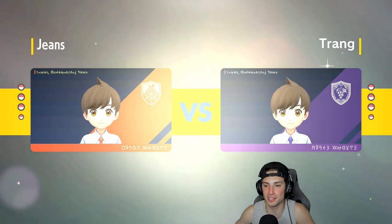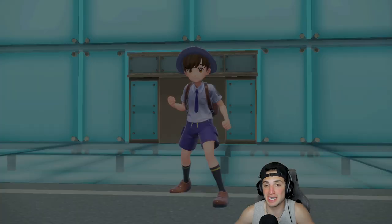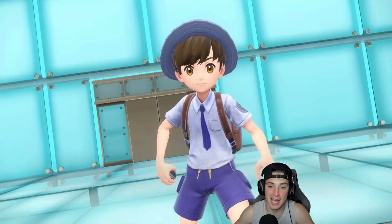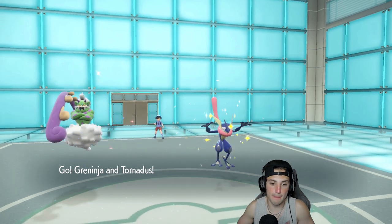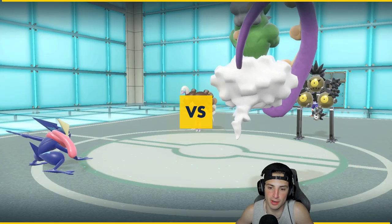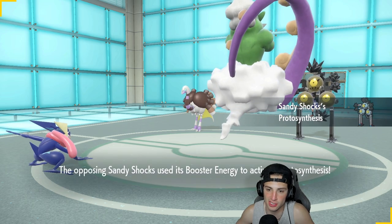Locking it in, locking it down. Loving this team so far — 2-0 already, guaranteed ourselves a winning record, just having a bunch of fun with Greninja. I kind of want to use Hydro Cannon in this match — just dump some big damage because it's base 150 STAB. Espatra and Sandy Shocks are gonna come out here — probably Tailwind is our best friend.